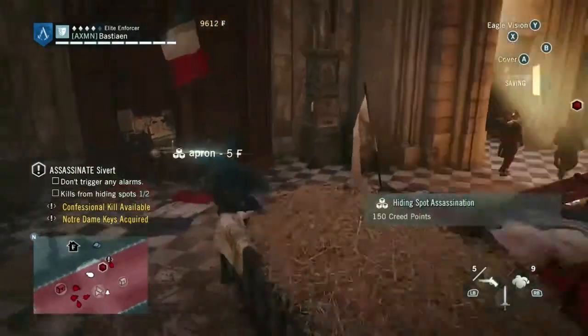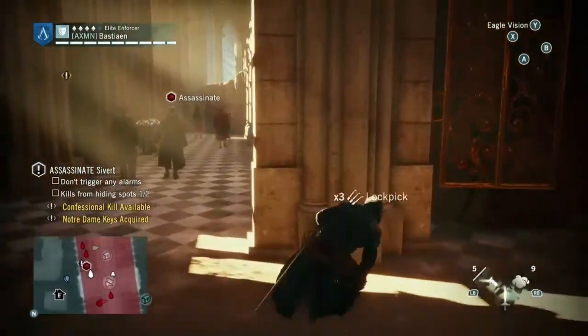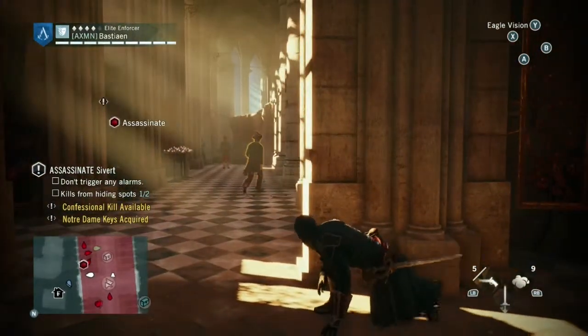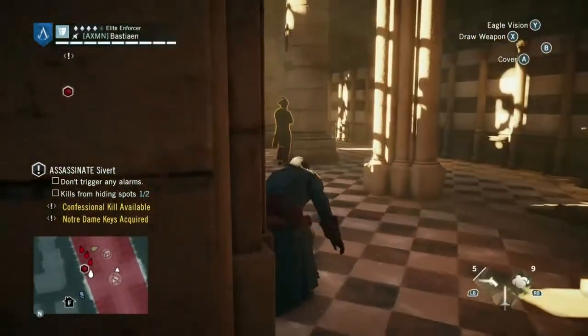Both of these are simple enough. Just make sure you stay in low profile. Use cover when necessary, and try to avoid detection. Watch where the guards are facing. Use Eagle Vision if you need to, to spot where they are and what they're looking at before you enter the confessional.